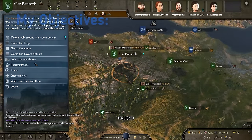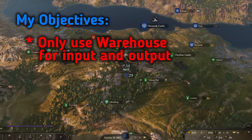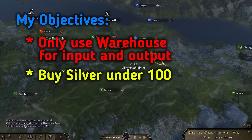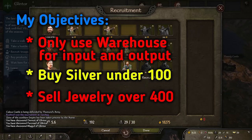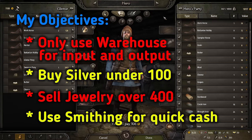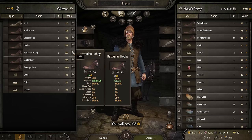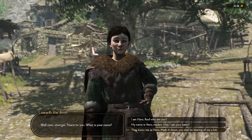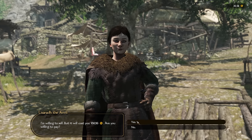I ran several tests. My objectives: I set the workshop to only use input from the warehouse and divert all output to the warehouse so I controlled everything. I only bought silver when it was less than 100, and at first only sold jewelry above 400, later adjusting as the market got saturated. I used smithing to make money to buy the workshop, hunted looters and smithed until I could afford one. On summer 9, 1084, I bought the silversmith in Carbonseth — converting an existing workshop to a silversmith.